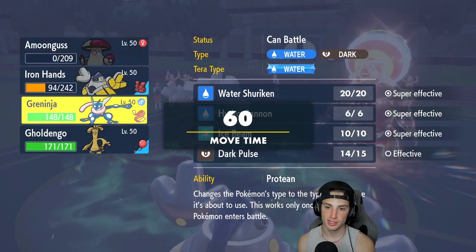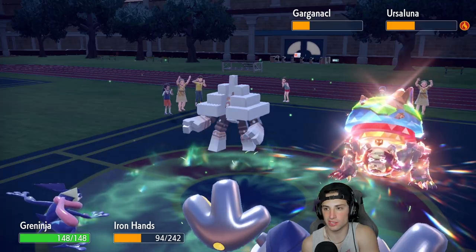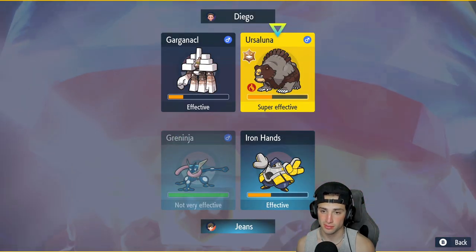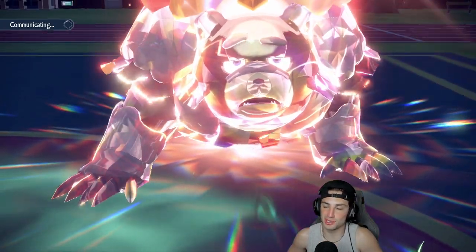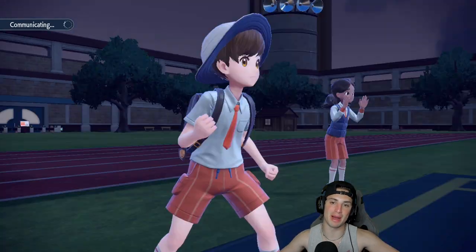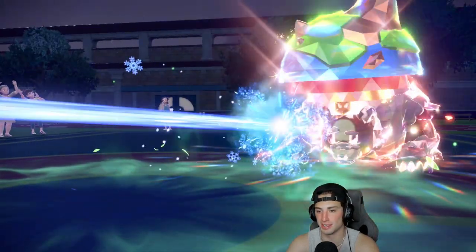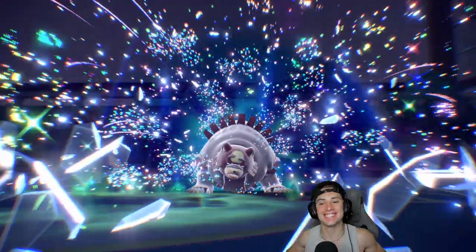Now I can bring back out Greninja. I could go straight into water typing and throw Water Shurikens, but that doesn't do crazy damage. I could just go Ice — that actually works perfectly. Ice Beam will take out Ursaluna, Drain Punch into Garganacl — sitting in a pretty good position. Greninja Protean-switches into Ice type, beautiful, and we take out Ursaluna. Let's go — Greninja is here coming in clutch!